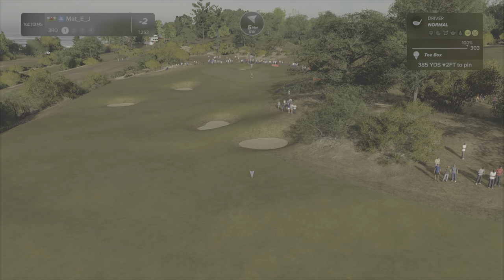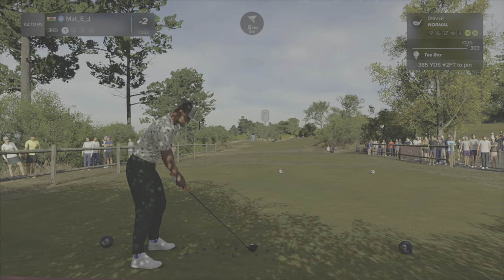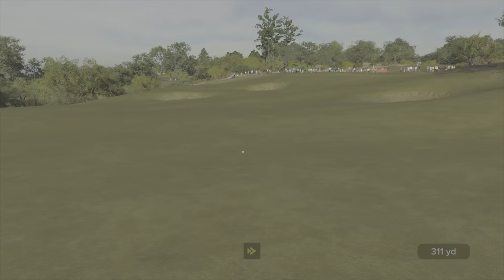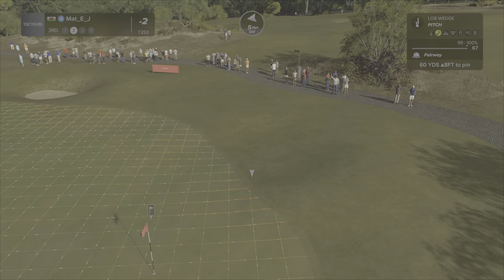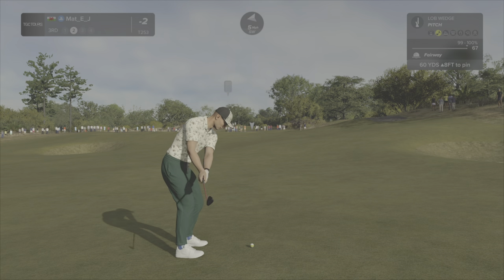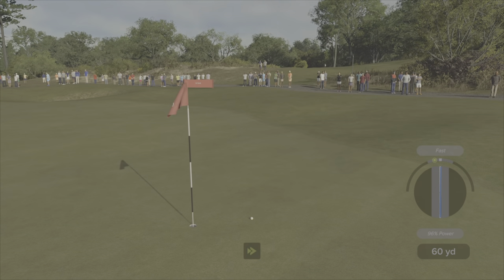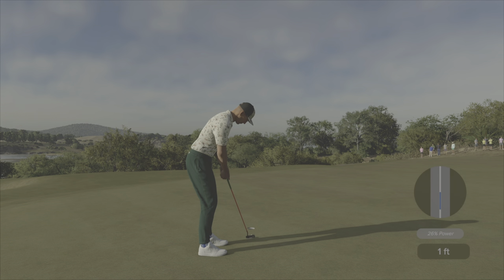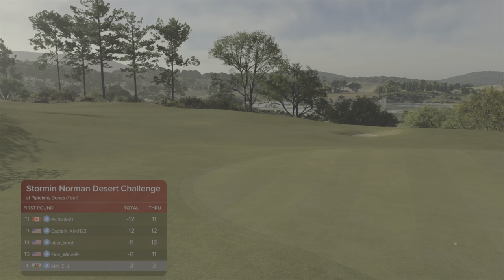Hole three — another short par four. There's a nice landing area down here which leaves you a nice shot in. Simple enough drive to this landing area. Second shot on the third: 67-yard pitch, so I'm going to loft this slightly with a bit of spin. Hit it a little bit fast as I noticed I was aiming a bit far right at the last minute, but it's all over the pin again. Another three-foot putt — nice easy opening for you, literally 100 yards in on the first and then pitching wedges of 50 and 60 yards on the next two.